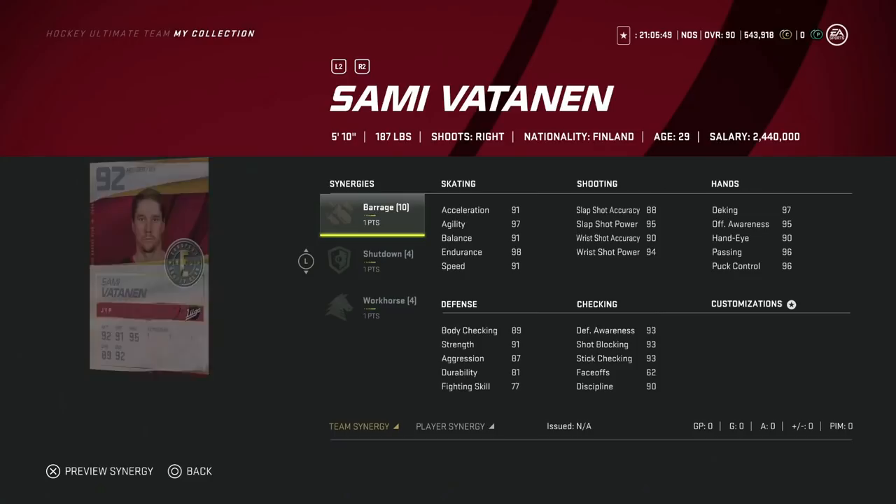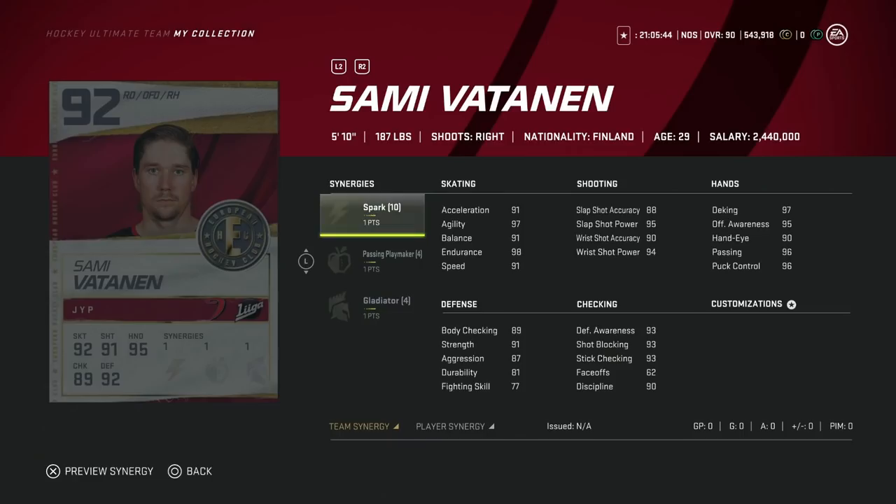Next up on the sell list is the 92 Sami Vatanen. With Spark or Workhorse as options, this is a sell for me because you could go out and get the 92 Eric Carlson from the Winter National event for the same price, and I think that's just an all-around better card. At five foot ten with 89 body checking, he's extremely tough to use effectively in the defensive zone. That 92 Winter National Carlson, especially if you can activate Workhorse, is an absolute force.